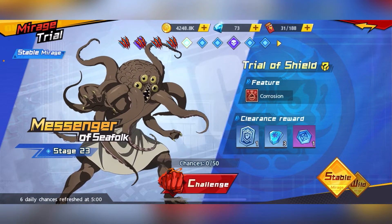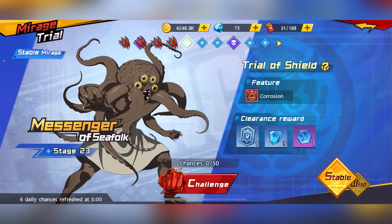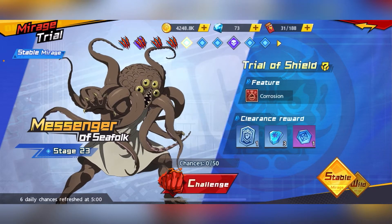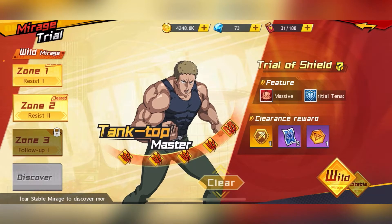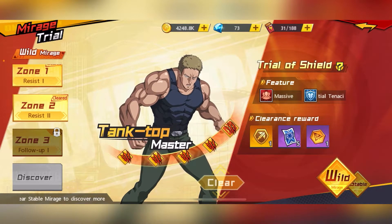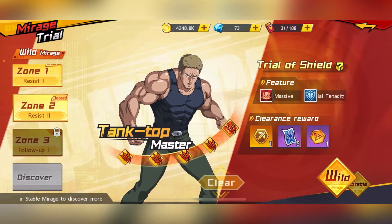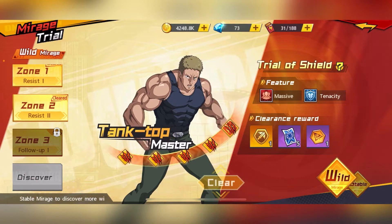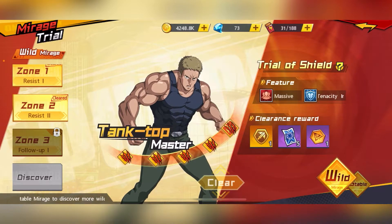You'll notice there are Boss stages in purple at the top. These Boss stages give you supply tickets for drawing emblems and marks. For the Wild section, it gives better rewards but stages are harder to clear — you'll get Mark 3 and some purple emblems from here as well.